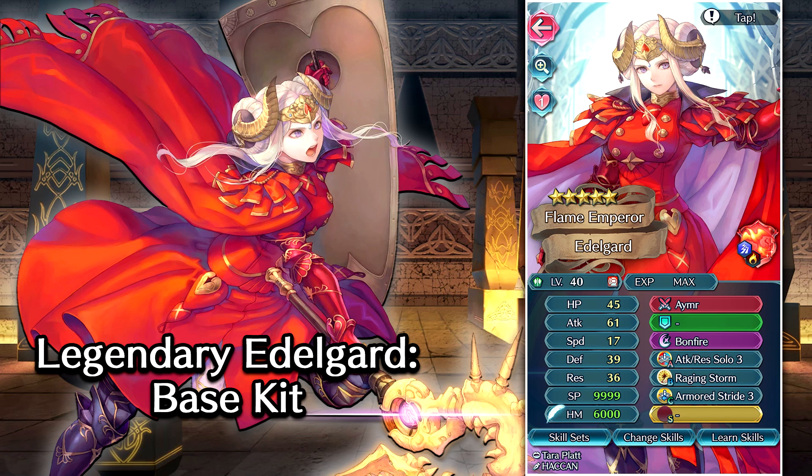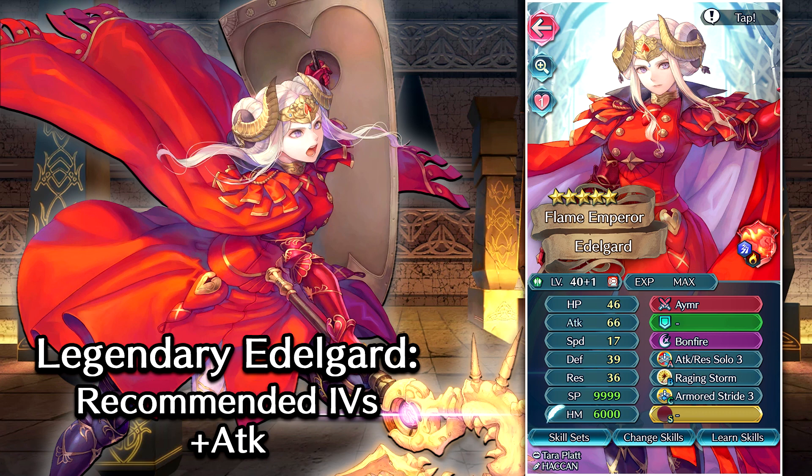Some units like Bramimon do have a bit of an edge on her, as well as Kid Kata, but by no means is this Edelgard base kit bad. It's very powerful, and anyone who summons a copy of Edelgard really won't have to do too much to make her awesome. For recommended IVs — plus attack. She has the super boon in attack, and if you take plus attack, she's gonna tie with Valentine Rudolph for having the highest attack stat in the entire game.